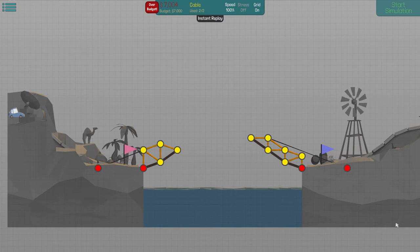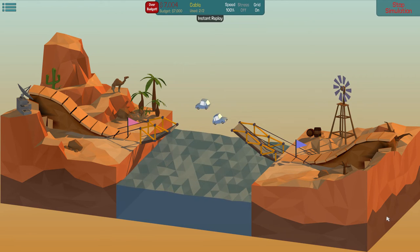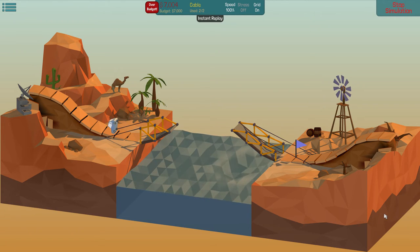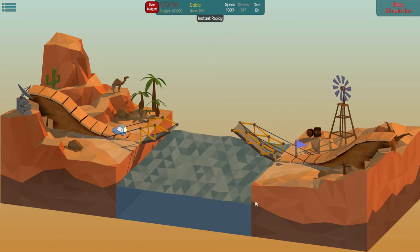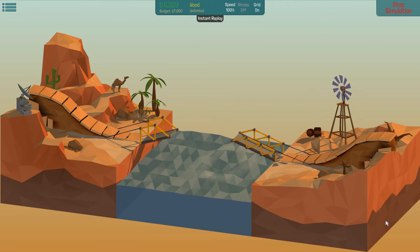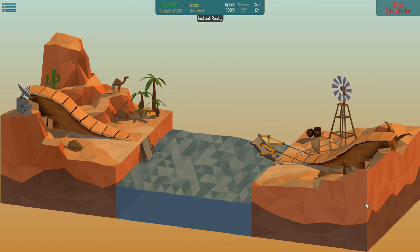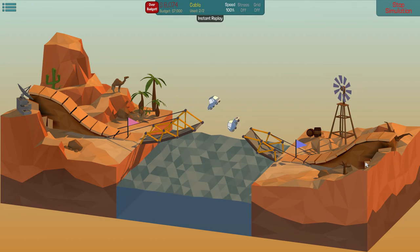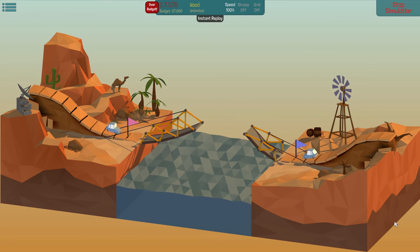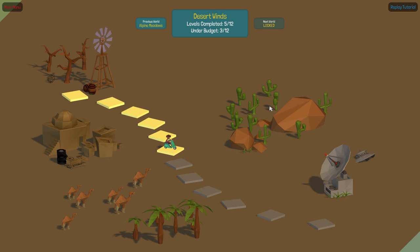We have to build a jump for this. What's the worst that could go wrong? Ha. Yeah. Not ideal. Next try. That didn't work well. Oh god. And that's a no. This time. This time. Oh god. No. Come on. You can do it, little cars. Yes. All right.